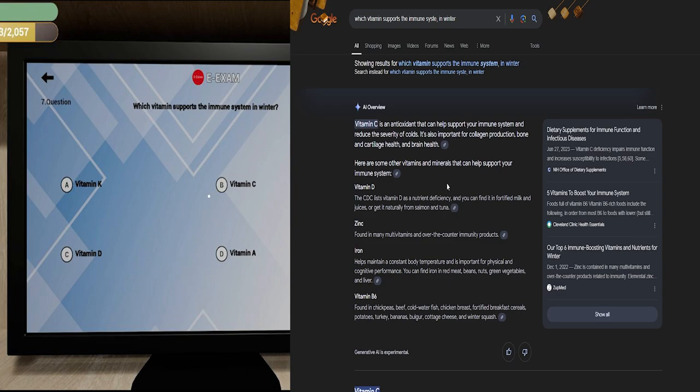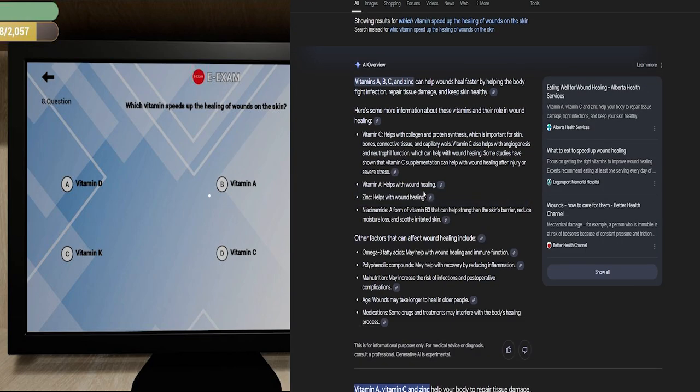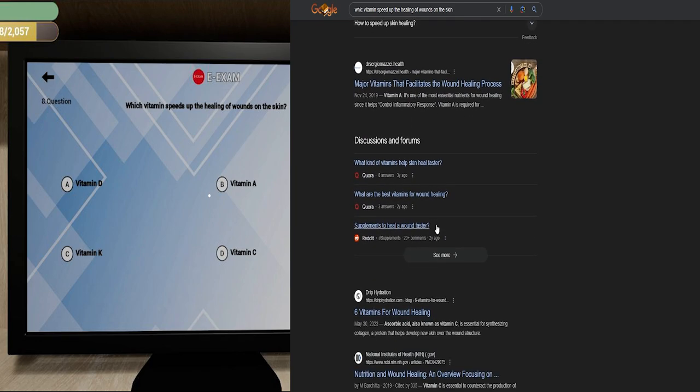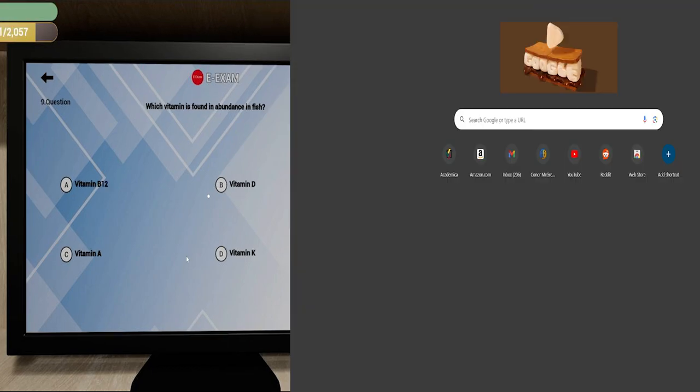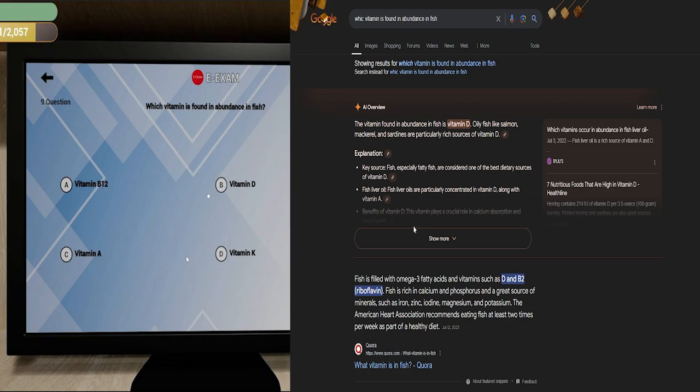Question eight: which vitamin speeds up the healing of wounds on the skin? Options include vitamin A and C along with zinc. Vitamin C is more of an immune thing; I think what the question is really looking for is vitamin A. Vitamin A helps control inflammatory response and epithelial and bone tissue development. Going with vitamin A.